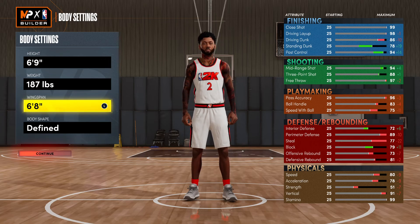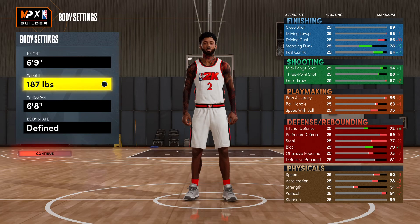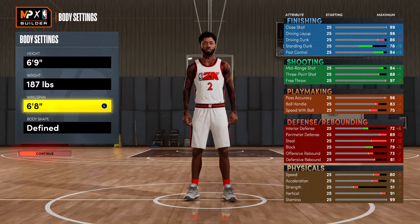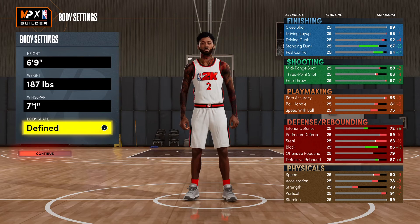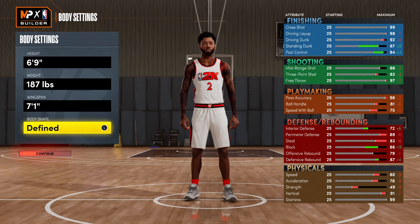The height is six foot nine at the shooting guard spot. The T-Mac build video will be in the description box below — it goes through all the steps of how to glitch the six-nine build at the two-guard spot. The height is six foot nine, the weight you definitely want to keep at 187 pounds. For the wingspan, we're not keeping it at six-eight — we're taking it up to seven foot one. Body shape is personal preference; I like that nice cut lean look, so that's what I'm going with.